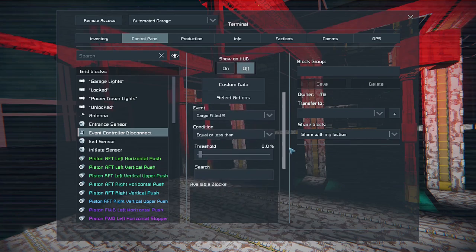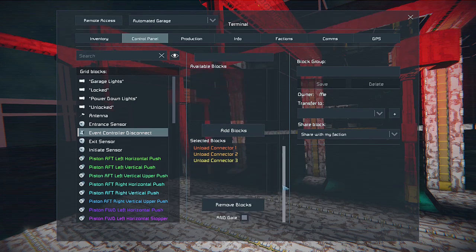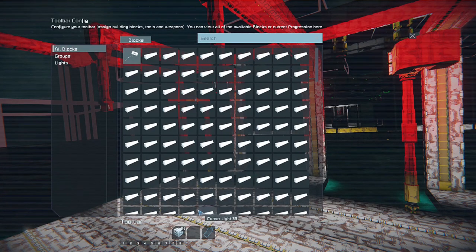In the event controller, disconnect — add unload connector one, two, and three. They are marked with the AND gate. It's cargo filled percent equal or less than zero percent. Then this triggers the timer block connector release.